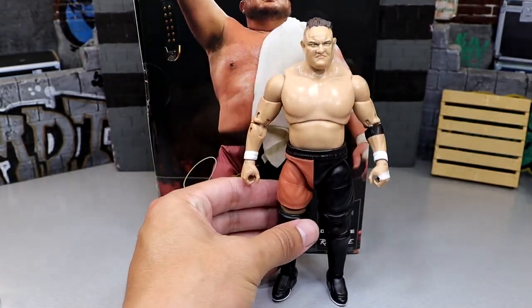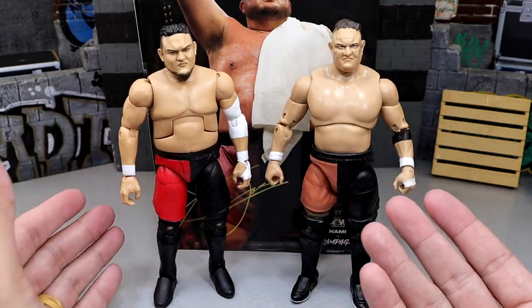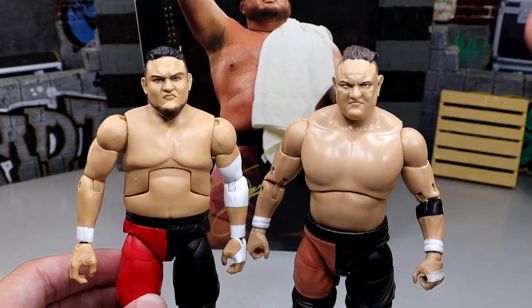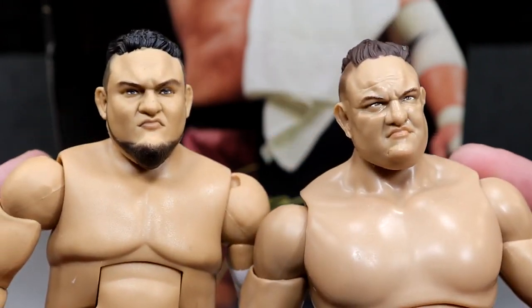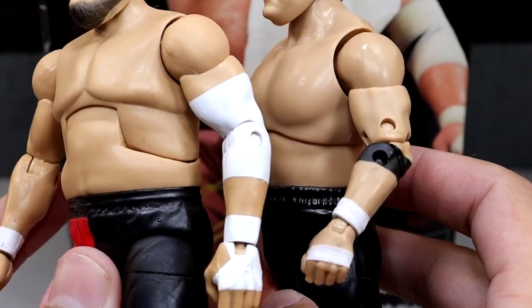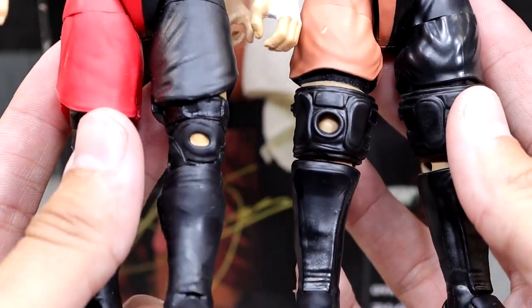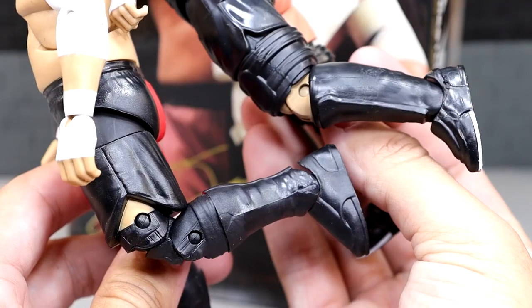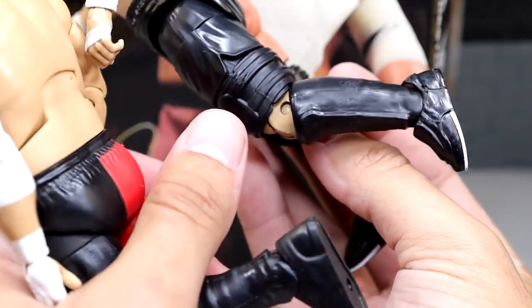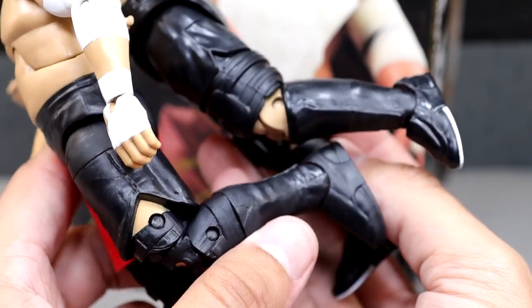Bringing in the Mattel Elite — the Unrivaled is a little bit taller. The AEW head sculpt looks more realistic while the Mattel is a little cartoony but still good. Both look like Samoa Joe. The Mattel has more saturated shorts and sculpted-on knee pads. Comparing knee bends, they're almost virtually the same, which is wild — but if the AEW had sculpted-on knee pads the short cut is much higher, so I think it would have allowed for a better bend.